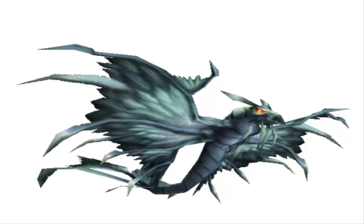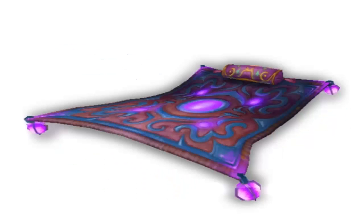Coming in at number two, the black dragon hawk mount. This mount is in the game, just not in this color — you can see this color on NPCs, but it was just never implemented into World of Warcraft for players to ride. I'm not sure why; I'm sure there was a place for it in the Burning Crusade, but for some reason they just chose not to implement it into the game.